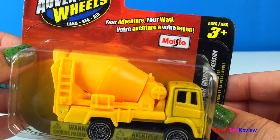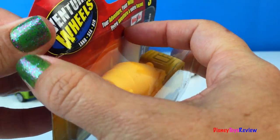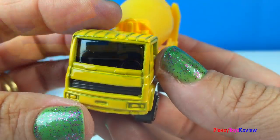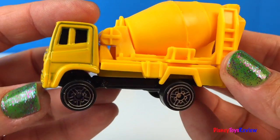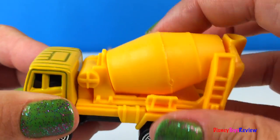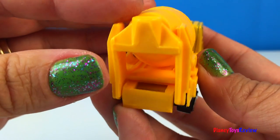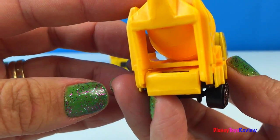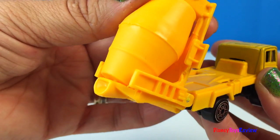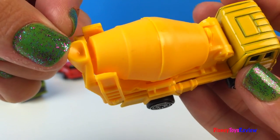Our last adventure wheel is a mighty machine — look, it's a cement truck. It's a bright yellow truck, perfect for the job site. You can see the cement mixer right here that spins to get the cement ready. Then it can pour the cement out. Let's see — I think it tips. Yep, we can tip it to pour the cement out of there.